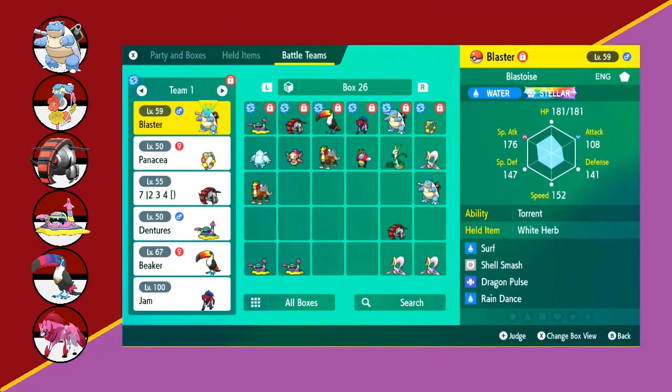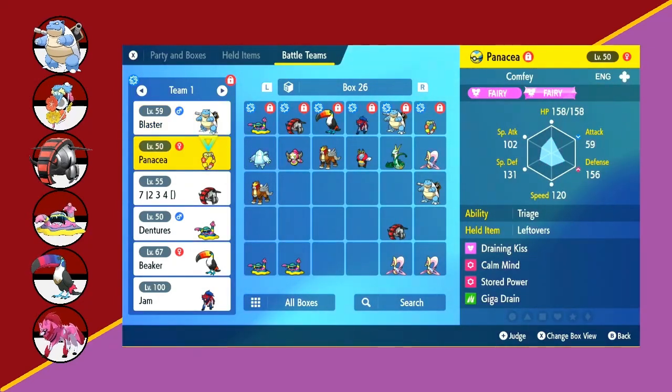Going along with that line of thought, I'm bringing a Rain Dance Blastoise with Surf, Shell Smash, Dragon Pulse, and Rain Dance. I figured if the Torkoal comes, we can lead with Blastoise, set up some Rain Dance, and just give it a hard time. I would have liked some other coverage besides Dragon Pulse, but in the rain, Surf was able to hit everything really hard. Dragon Pulse was only there for the Dragon-type Baxcalibur.